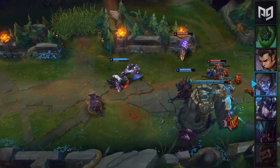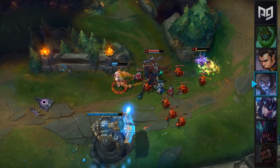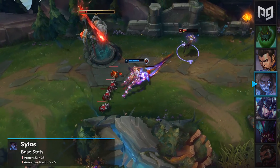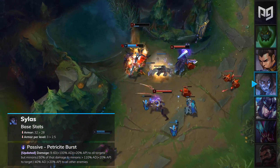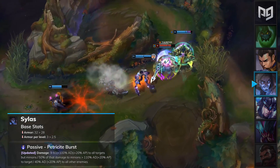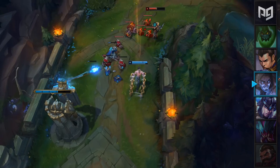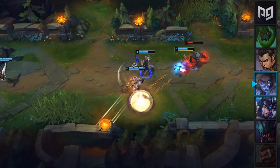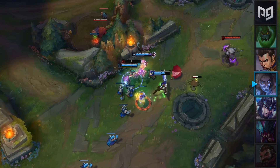Despite receiving multiple nerfs within the past few patches, Sylas' jungle has continued to become a problematic pick for competitive play, and is being gutted this patch. The Riot balance team are not a big fan of champions being OP in three different roles, and it appears that they want to remove him from the jungle completely. His base armor will be lowered from 32 to 28, and his armor per level has been lowered from 3 to 2.5. In addition to this, his passive Petricite Burst will have its damage changed from 9 to 60 with 100% of your AD and 20% of your AP, to having the base damage completely removed but increasing the AD scaling by 10%. Petricite Burst will now do much less damage to all other targets hit by this ability including minions, monsters, and champions. This is a huge nerf towards Sylas' jungle, which will also affect his stance as a mid laner and top laner as well. Having his armor and waveclear nerfed this much will pretty much make him unplayable versus AD champions. Sylas will be removed from our jungle tier list for patch 9.19.